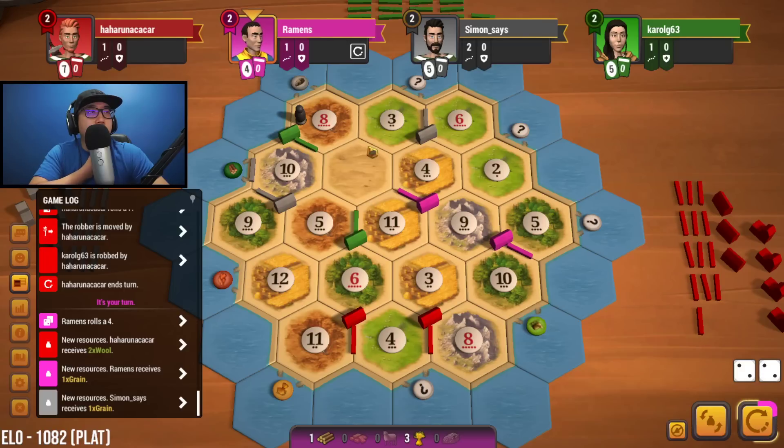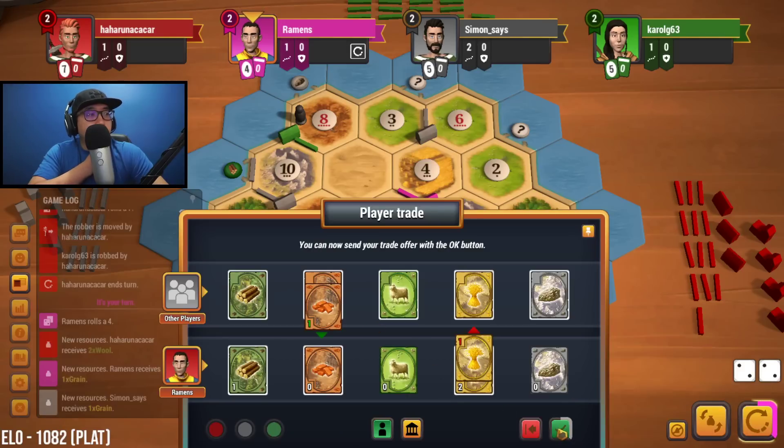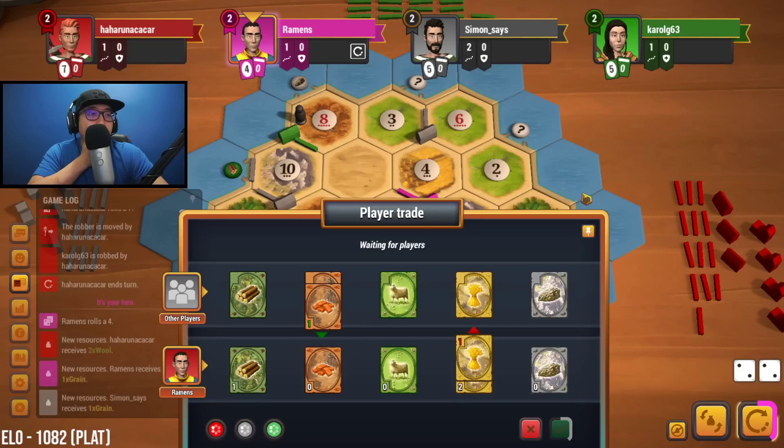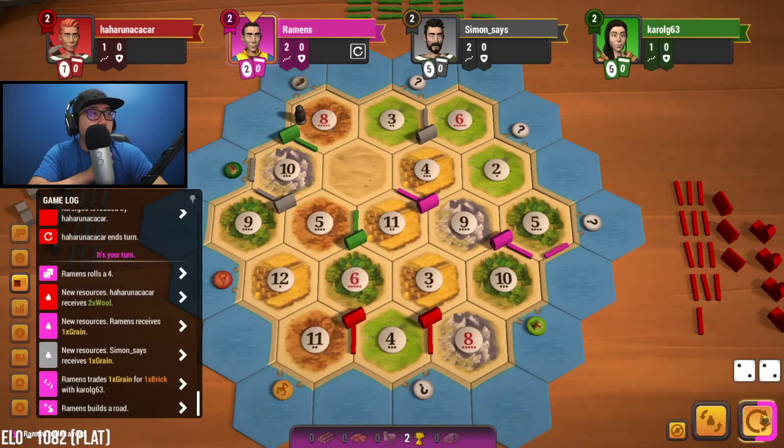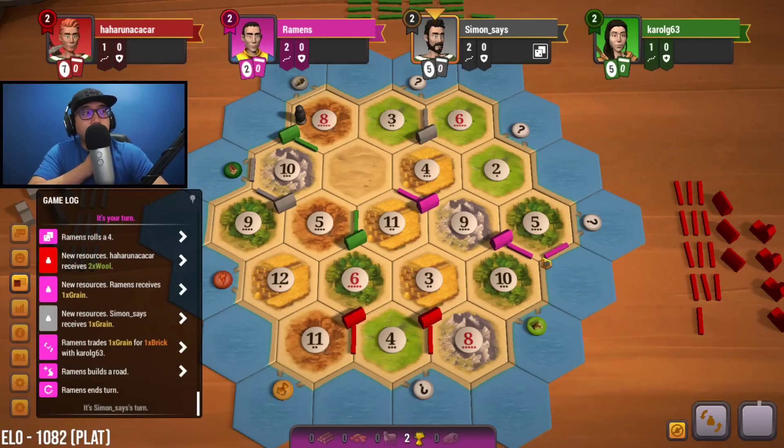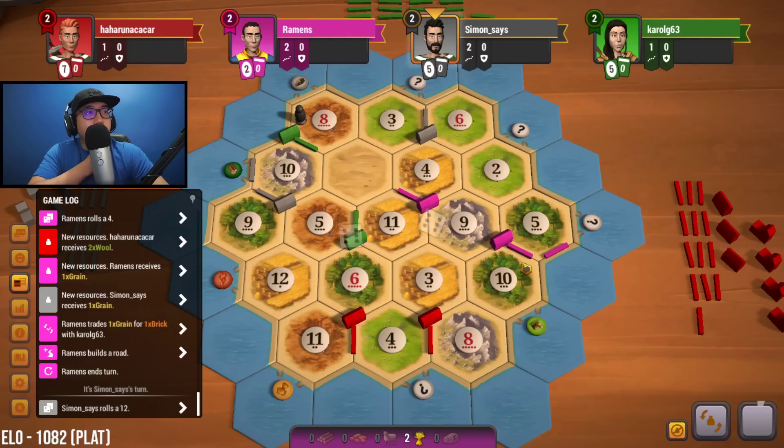We could go up here and try taking that 8-3. Going for the wheat port would be kind of pointless right now. We could go for the three-for-one — that might make a lot of sense. Let's try trading off one of these wheats. Green won't do it. We'll go for the three-for-one since we have decent wood production and we don't need all that wood.